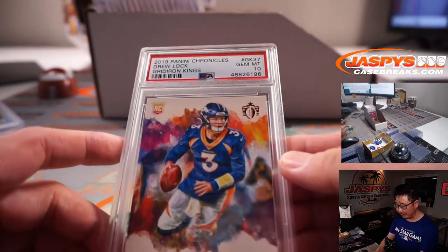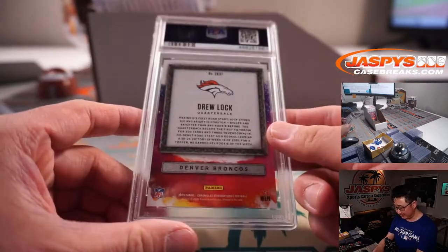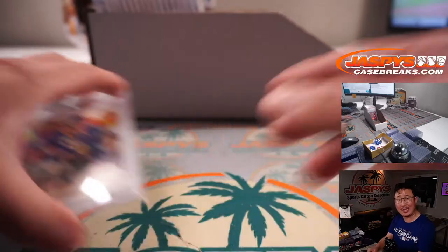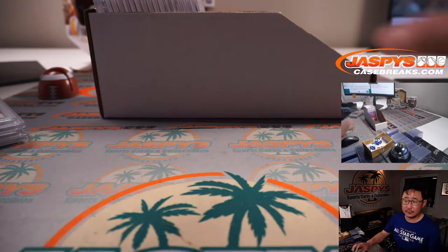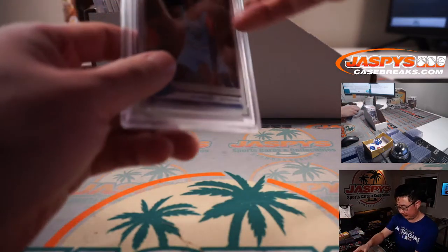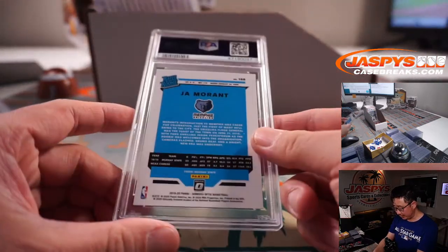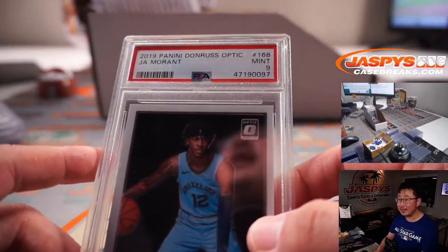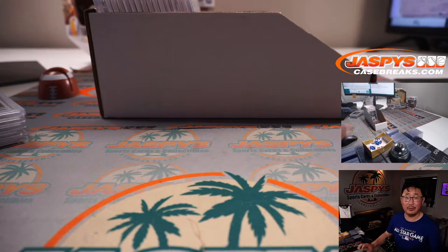Got Drew Locke, PSA 10 from 2019 Chronicles, Gridiron Kings design. Always great to have those PSA 10s. That'll be Broncos — Johnny with Denver. There's Ja Morant, nice Ja Morant PSA 9, rated rookie. Not a holo but still nice. Ja Morant's got a little documentary coming out. Grizzlies — Allen with the Grizz.